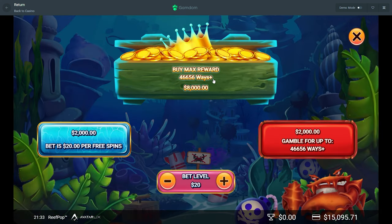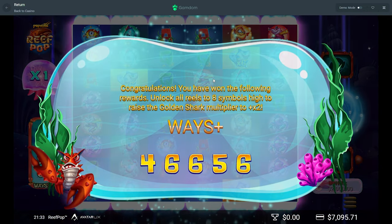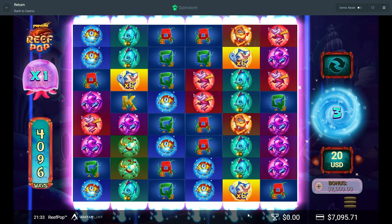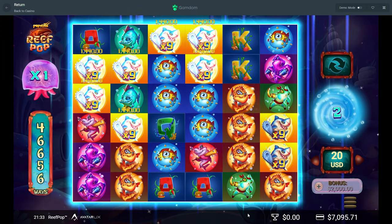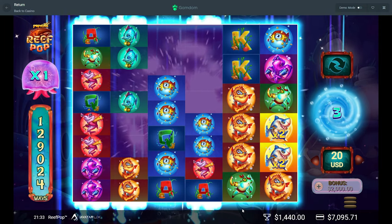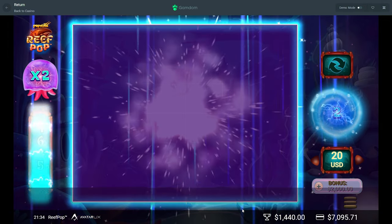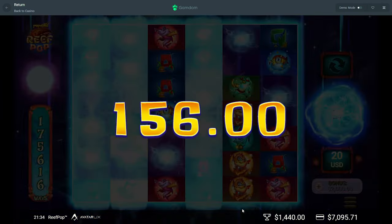We're gonna rock a massive buy here — $8K buy to end off this video. If y'all want to see more of Reef Pop, comment down below. We are risking all of the profit and more right here. Oh no — that's our big hit. That's going to be our big hit. I really hope not. Alright, we're getting better ways. Ace there would've been great. Max ways! Alright, well we got the max ways.